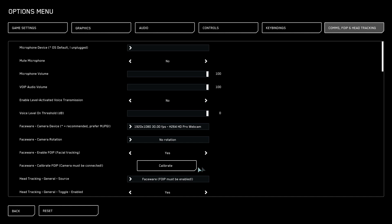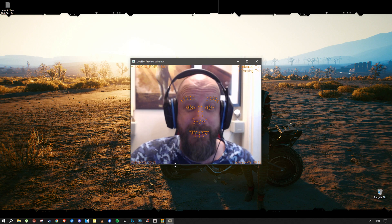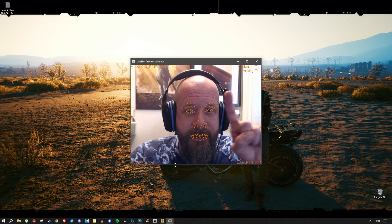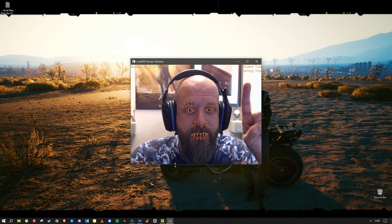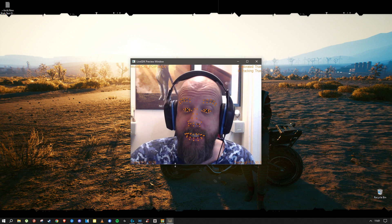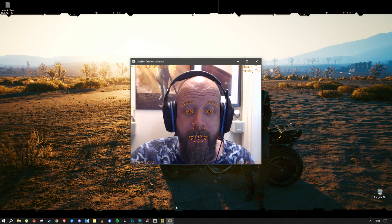To test that it works, you need to hit the calibrate key, which will open a new window and place dots on all your lovely features. Like this. Hi! Now what we're looking for is that it says calibrated true and is tracking true. See? Once you're convinced this is active, then you can simply go back to the game.